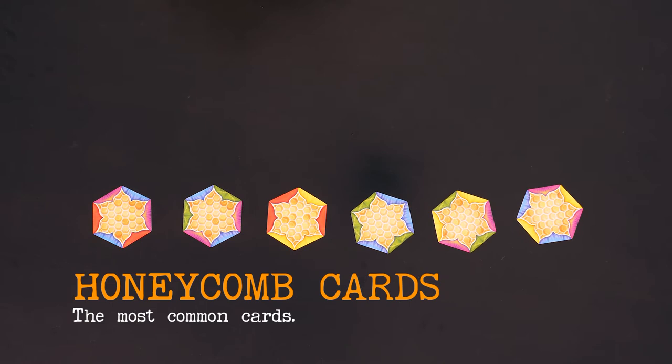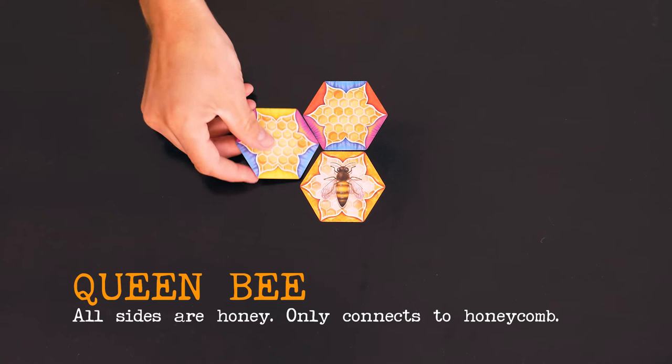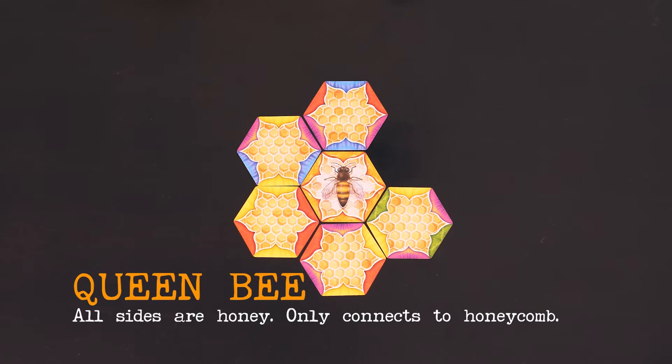Next, the Queen Bee. She is the center of the hive and has only wild honey sides. Only honeycomb cards can be played next to the Queen — she's picky that way.